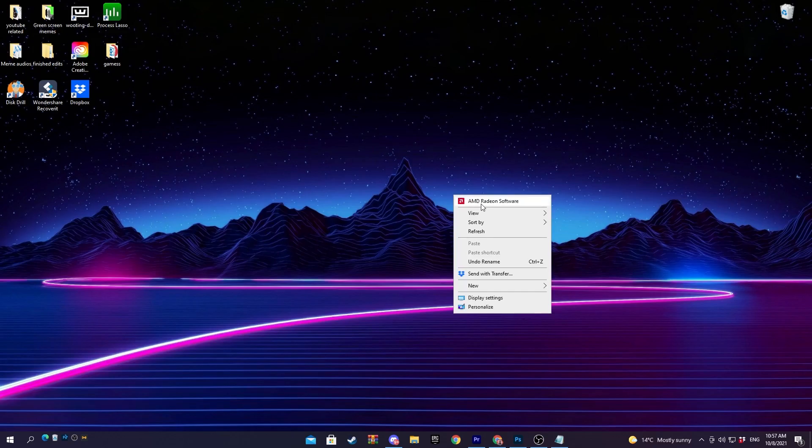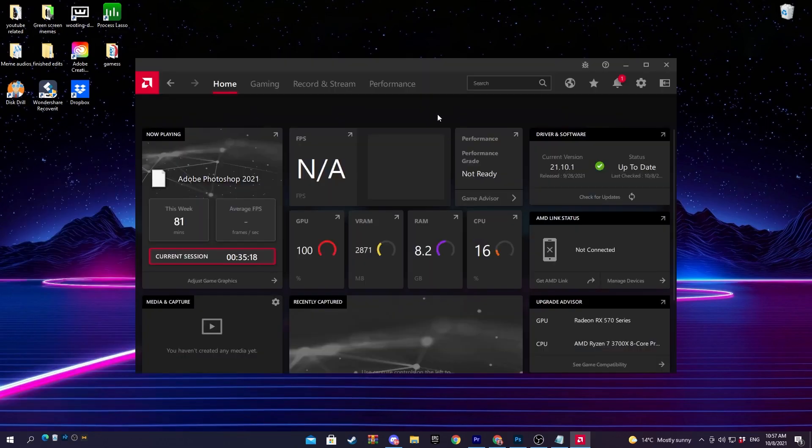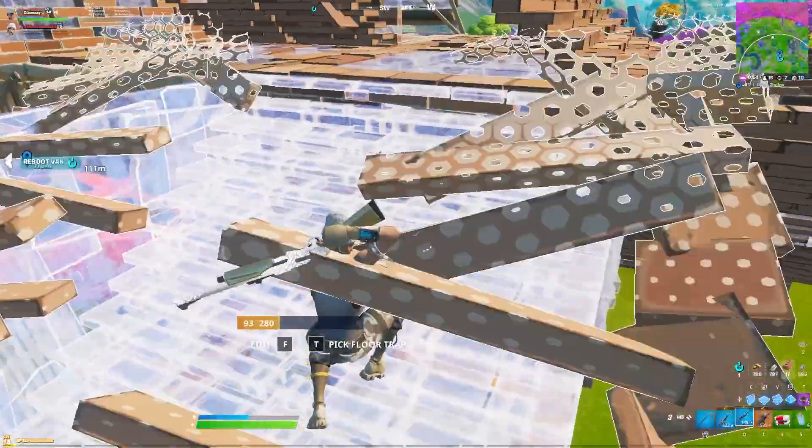All you have to do is go to your desktop, right-click your screen, and click AMD Radeon Software. If you don't see it, you can search for AMD Radeon Software and you should find it. Once you're there, click Gaming, then Global Display. It will be disabled by default — enable it. Set brightness to zero, contrast to 100. Note that OBS doesn't capture the color change on screen, but for saturation, the higher you put it the more colorful it'll be. I put mine on 200.